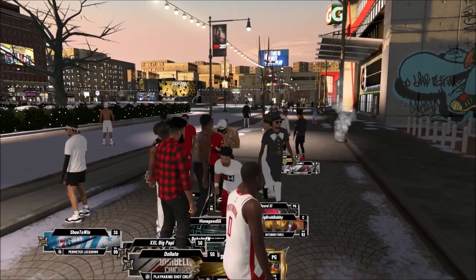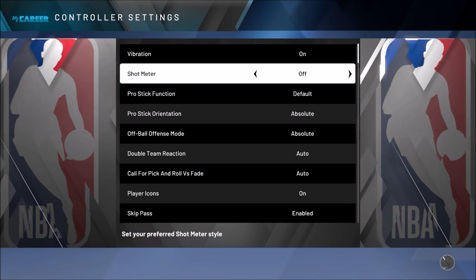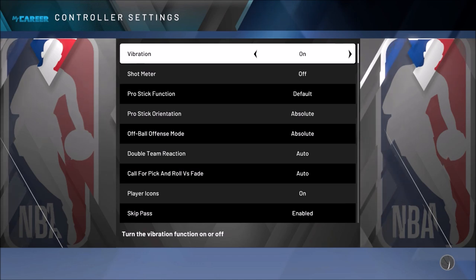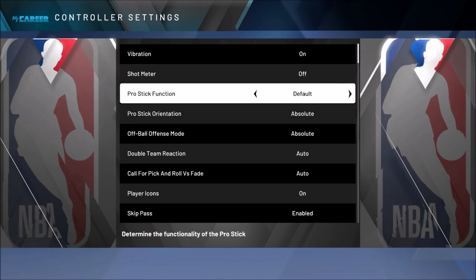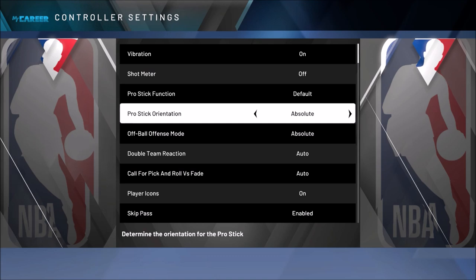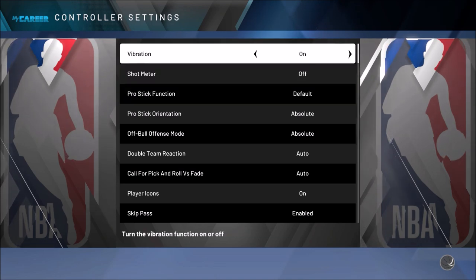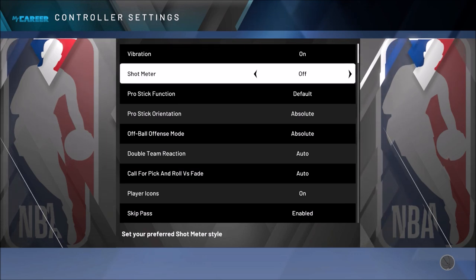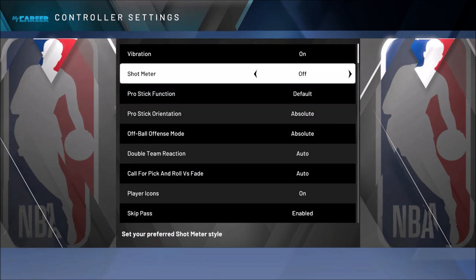Now here are the jump shot settings. First thing you want to do is take your meter off. I know — even me, I've been playing 2K since 2K11, I'm not used to no meter. But I played with no meter for a full day and by the next day midday I was completely used to it. Just take it off for a couple days — it increases your green window and green percentage by five percent, which is actually really good. Also, don't turn on jump shot landing. The jump shot landings are broken — they give you 2K18 green light animations, but I green more without the jump shot landing.